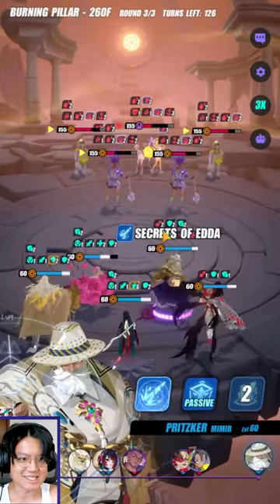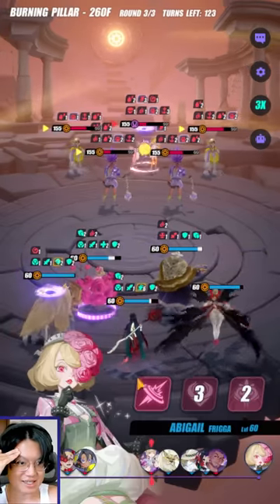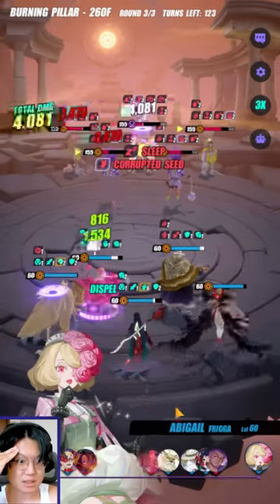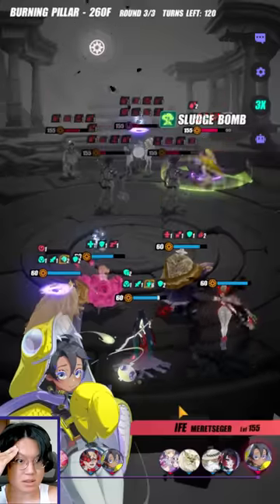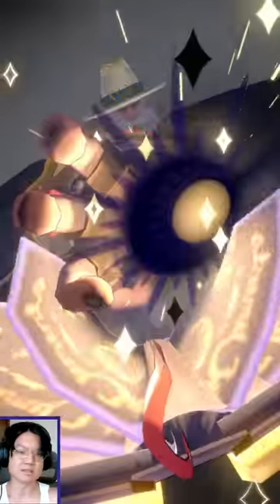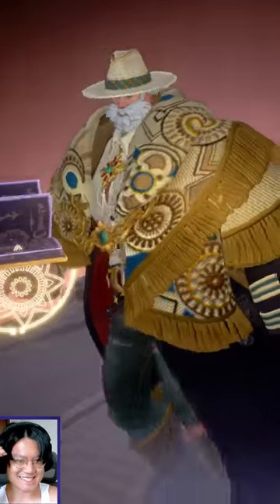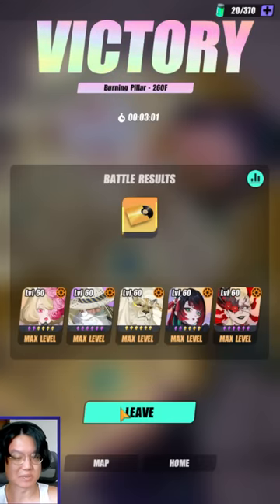It's a bit hard to see where the seed debuff is when we have that lion debuff thing — I keep forgetting what it's called. Now we got this. Easy clap. That's it — 260 done. Let's move on with the Surging Pillar.